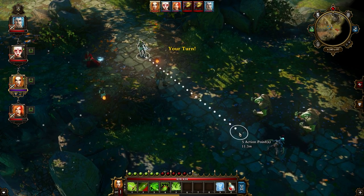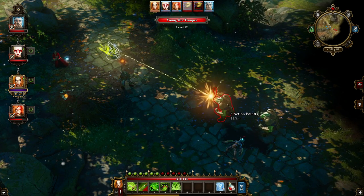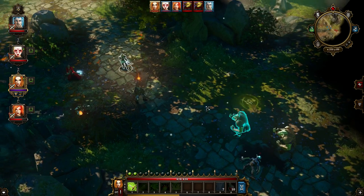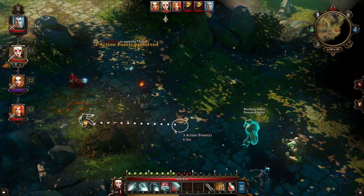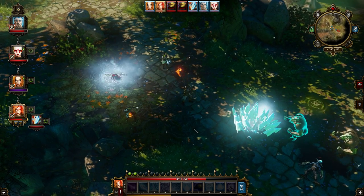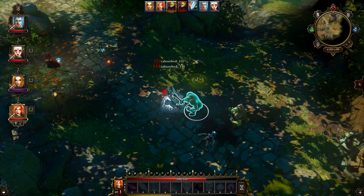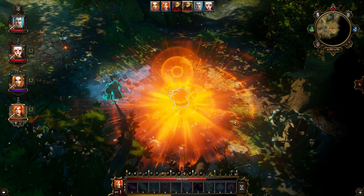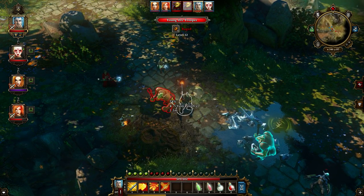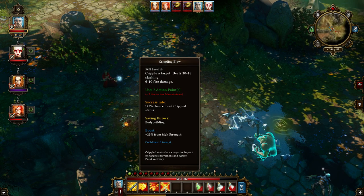They only seem to be two enemies — shouldn't be too bad. It is my turn. I'm going to try to silence one of them. Just get that silence off. Might as well keep shooting them. Tax, you're going to wait. I'm going to summon elemental — that's now my new thing to do first, always summon elemental. My elemental is becoming very weak though — it's getting totally crushed by these enemies. I know there's a better summon but I don't think I've found that skill yet.